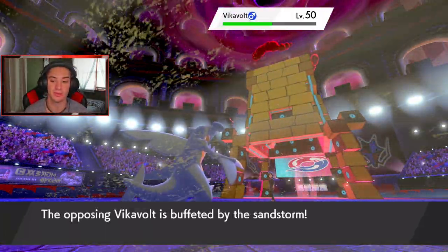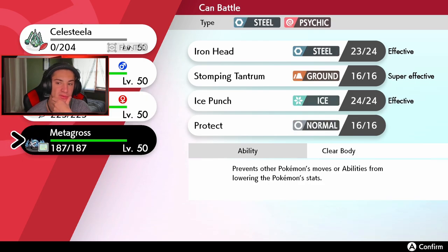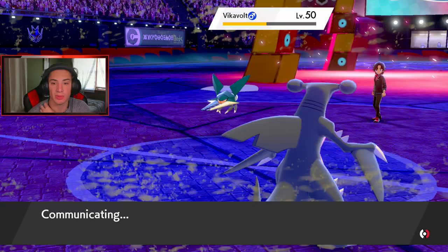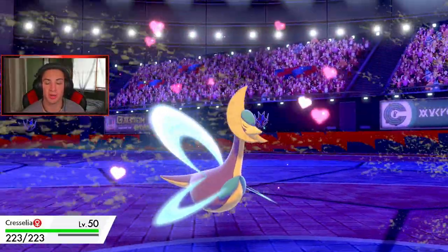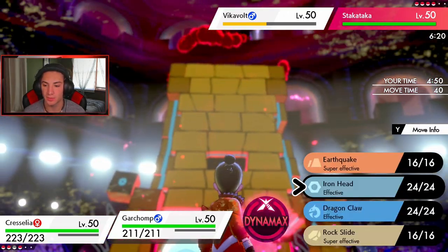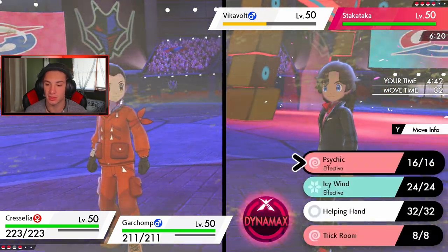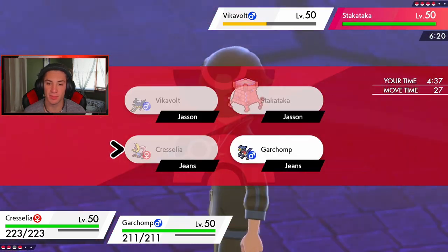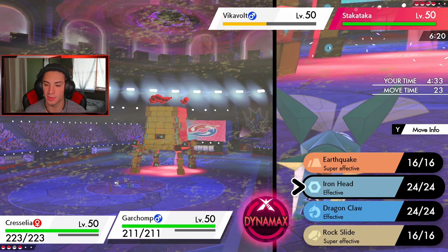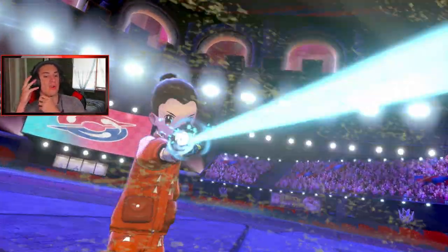He did go for Sand Veil on Garchomp, which helps us dodge some attacks. I tried to look up Vikavolt's speed and it just didn't work out. I bring back Cresselia and think about setting Trick Room to cancel theirs while Dynamaxing Garchomp — that could be the play. I also consider Helping Hand into Dynamax Garchomp and use Max Quake to get that attack drop on the Beast Boosting Pokemon. I'll drop a minus one attack to keep that Beast Boost Pokemon in check.